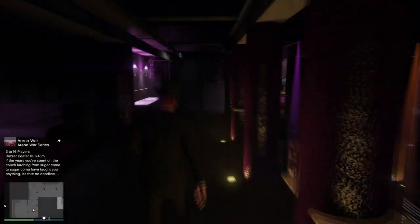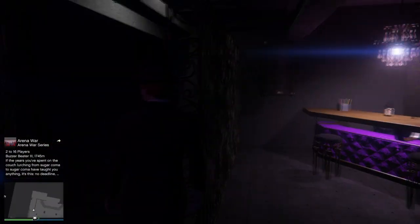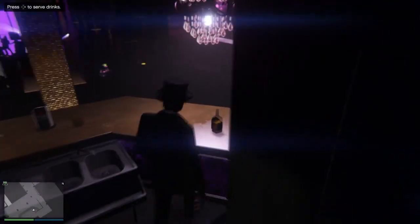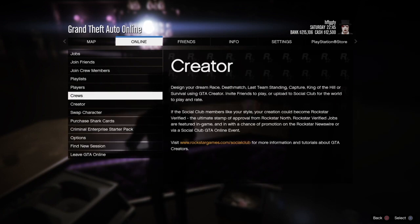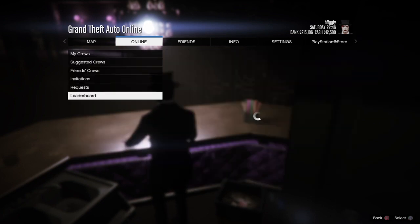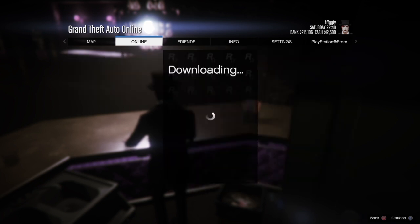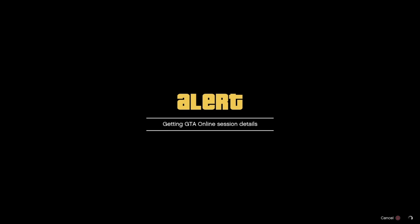Once you've done that, go straight, turn right, and you'll see a metal door. Enter it, turn right again, and press right on the D-pad once. Then press the pause menu, go to the Crew Leaderboard, and join one of the top leaderboard Crew IGNs — any public people.